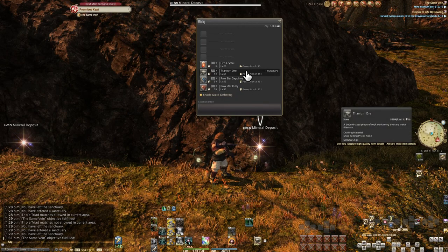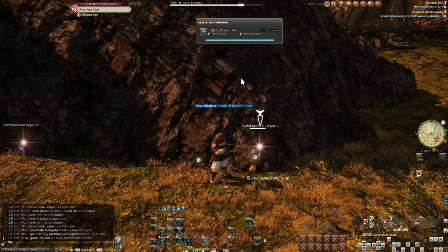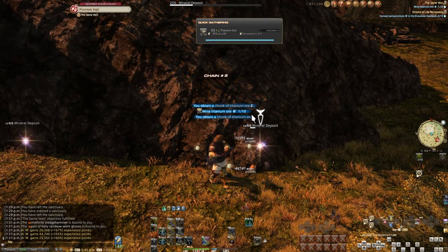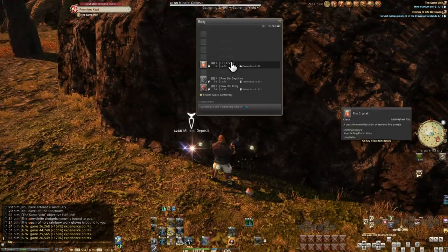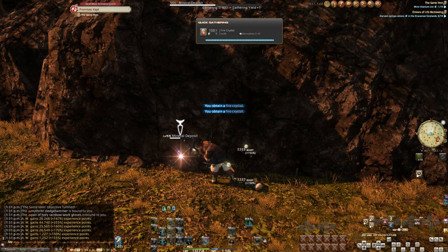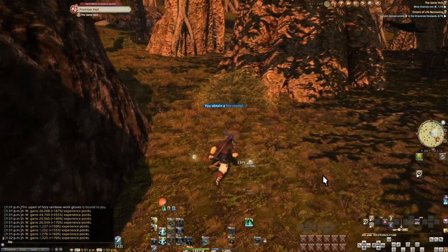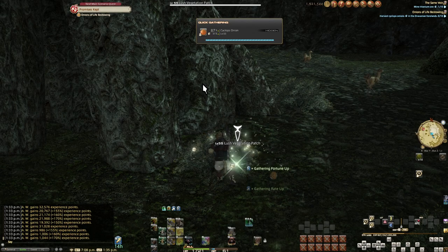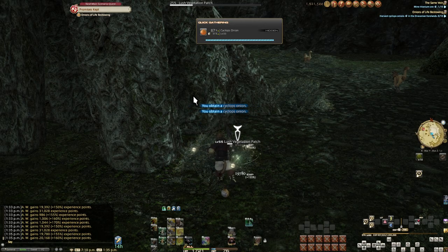The issues with having to gather with low rates start to completely disappear at the level 55 quest. Without upgrading my gear beyond what the quests give, I have a much higher chance to gather and get high quality. Every point matters when your stats are this low, and going from a 1% to 5% high quality chance is much more useful than it would otherwise be. While waiting for GP to regen, grab some crystals for when you go over to crafting — you have to rotate nodes anyway, so you might as well get something for your effort.